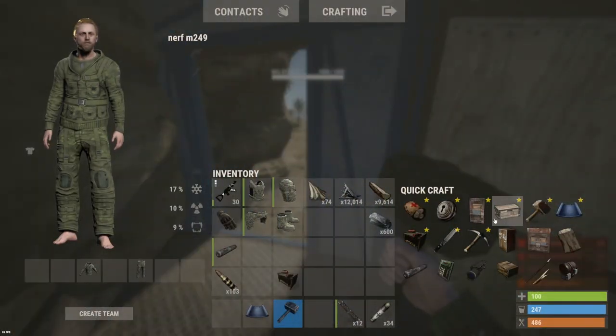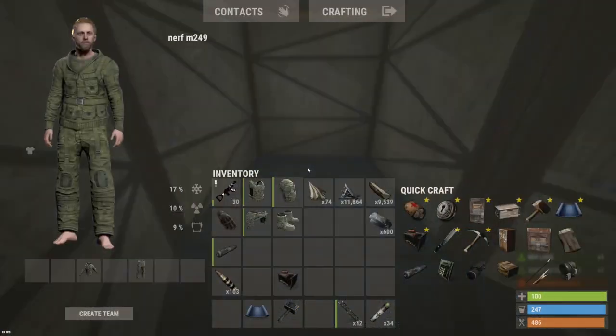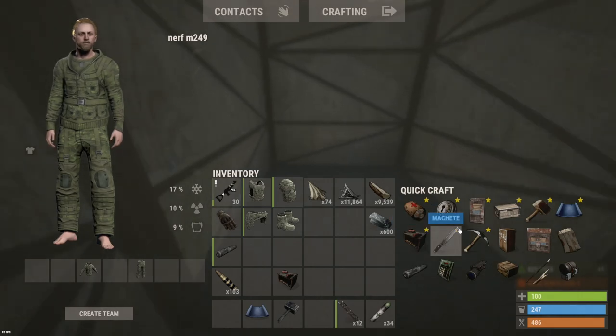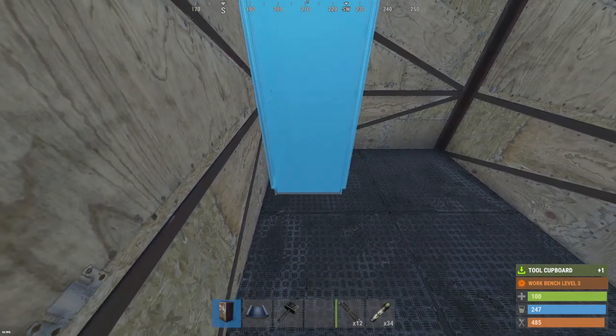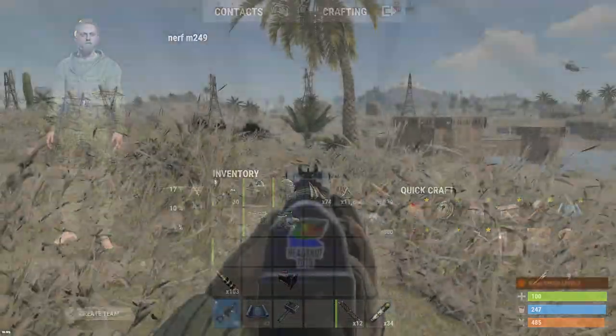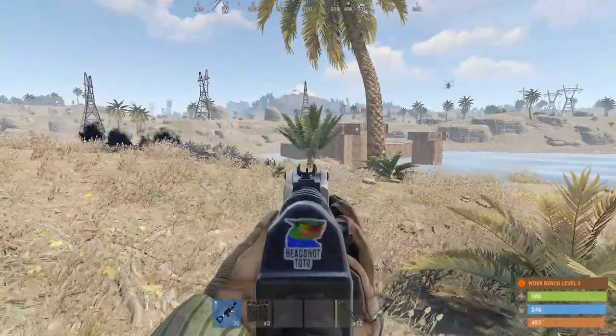Oh no, heli's down. Alright, we might have a fight here. Gonna have to bring back explosives anyway. We do have the AK, but we'll see what happens. Yeah, my dude took heli down right in front of his base.